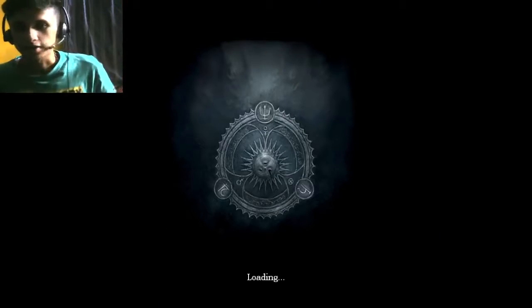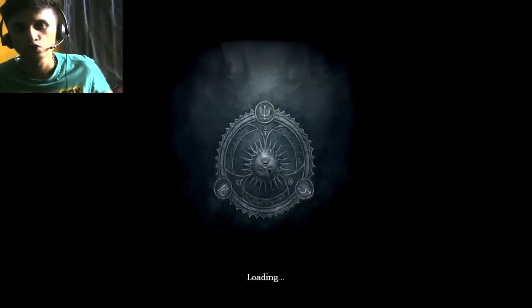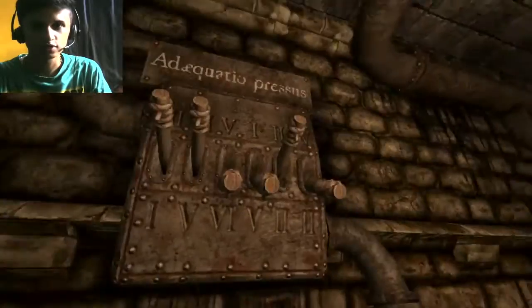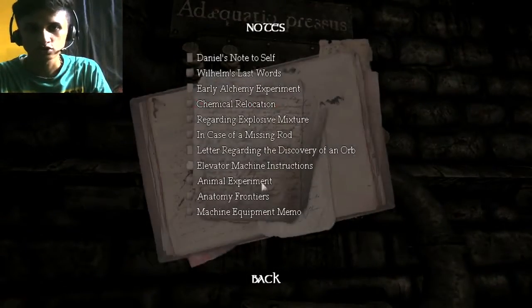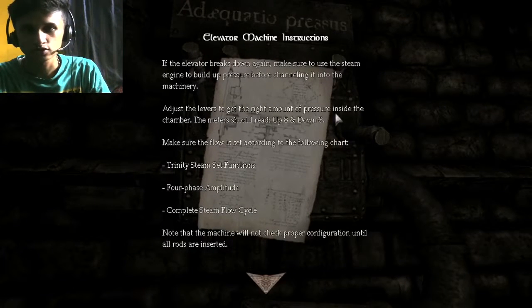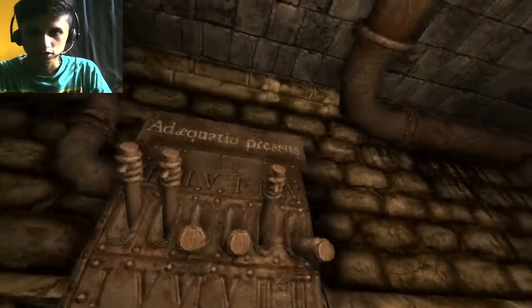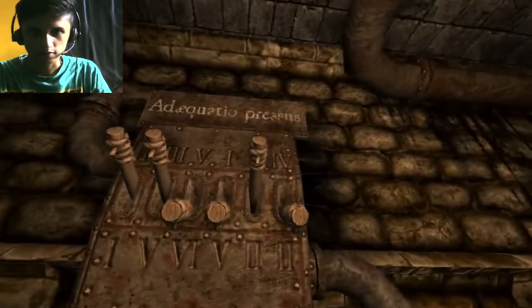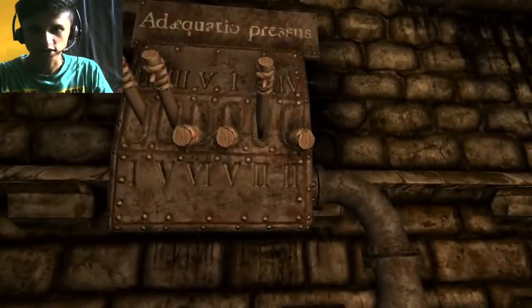So basically we have three steps to follow — maybe like adjusting the steam rods. So here we can see this thing. The lever should read up 8 and down 8. We have to make sure that it reads — the first layer 8 and down the last 8 layers.